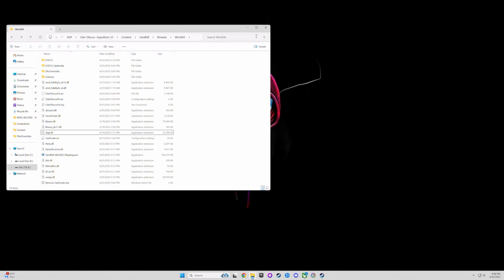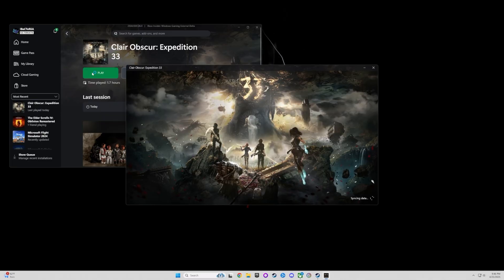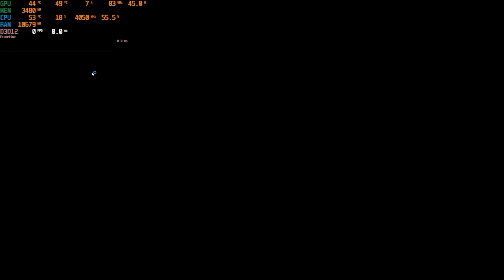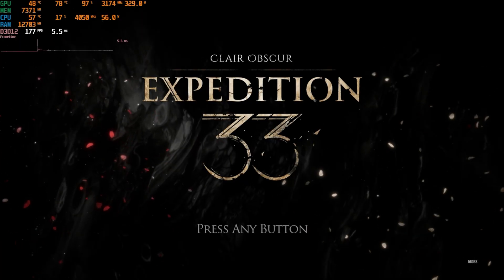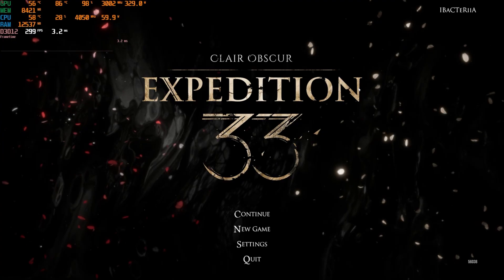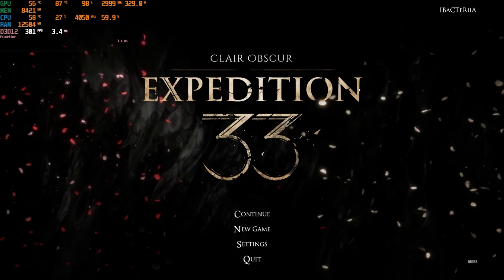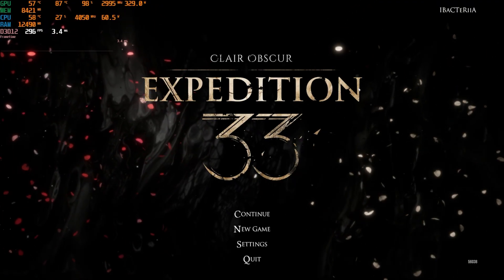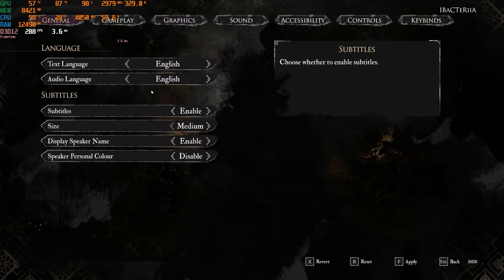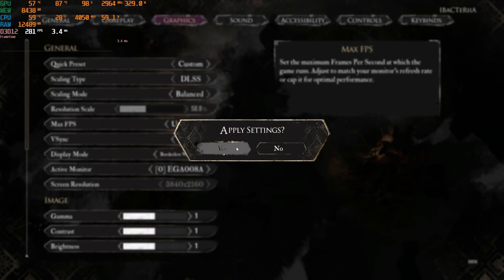Done. Let's go through the game real quick — close everything and launch the game. I rebooted the game so we can try the frame generation, because OptiScaler will tell you to reboot if you want to try the frame generator. Let's check if DLSS is enabled in the settings first. Let's go to Graphics — yes, we got DLSS. Apply.